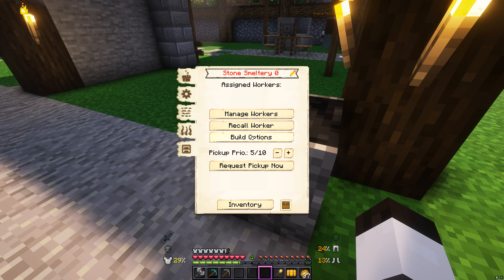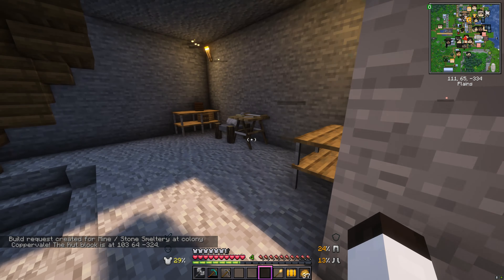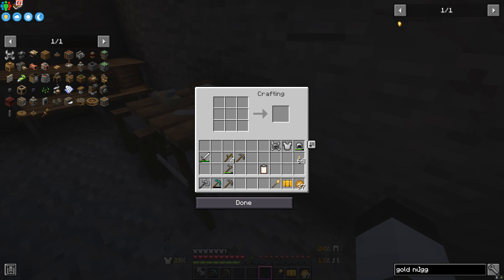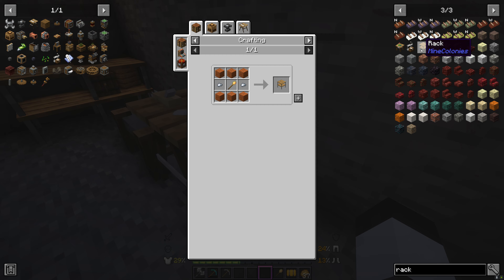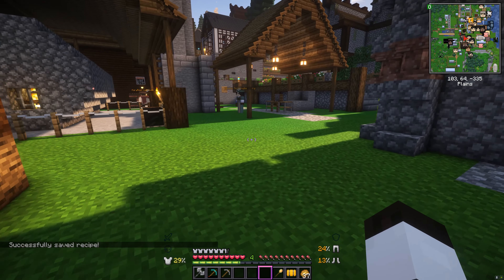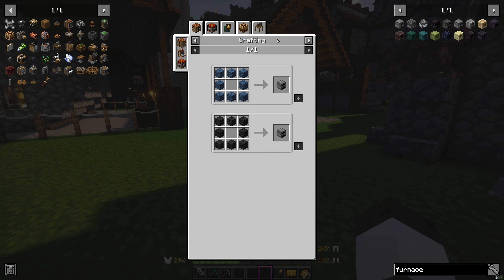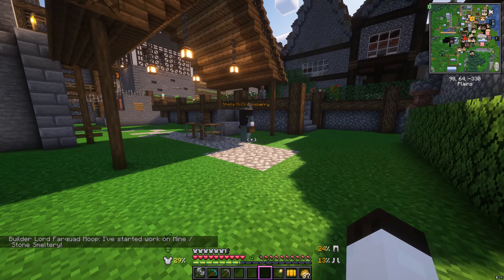It's only level zero, so we can probably build this up to level one — just one furnace and four racks, super simple. We're going to give the sawmill the recipe to make these racks, and the stonemason crafts the furnace since it's just cobblestone. We'll borrow Dorka Stormweaver from the couriers — we have four couriers which is very generous — and she's going to be our stone smelter.